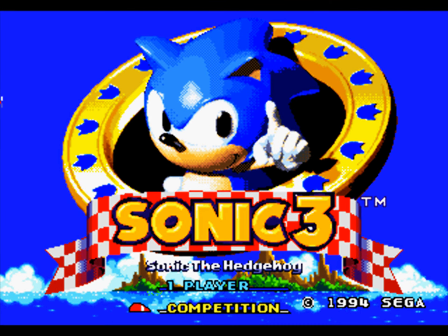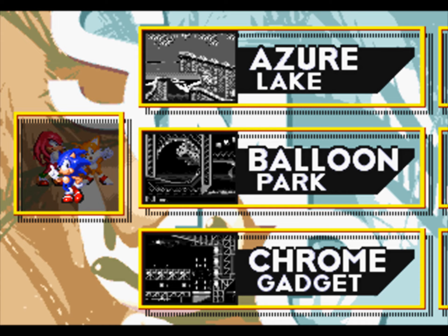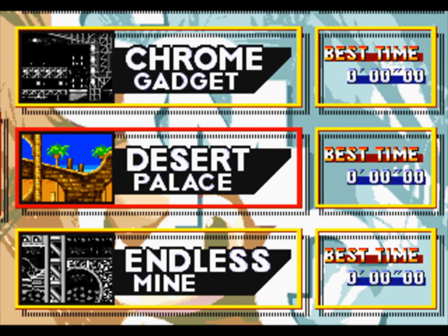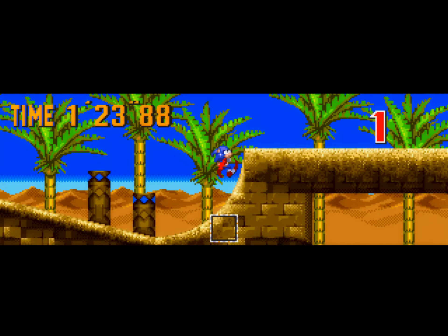Sonic 3 recycled ideas from Sonic 2, including its concept arts. In its 2-player mode it's possible to see an aria-colored desert palace similar to Aquatic Ruins. These two zones are the only zones in the entire classic series that have a passage throughout the map. It makes me think that maybe Aquatic Ruins was actually Sonic 2's secret desert zone at some point in development. But again, this is just a theory and it could be completely wrong.